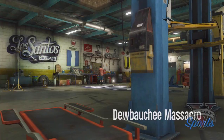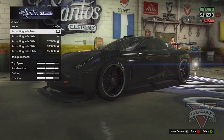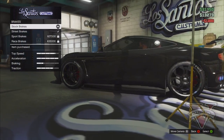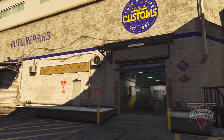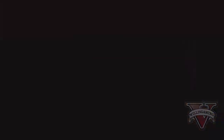Now you have the car that was outside your garage — bring this car to Los Santos Customs. When you're in Los Santos Customs, change anything about the car. As you can see, I changed the armor and the brakes. Make sure it's not the same as it was when you drove in — just make sure it's a different version.